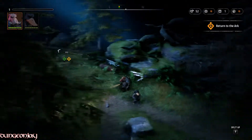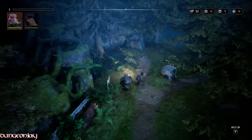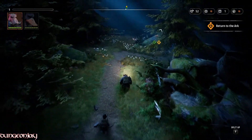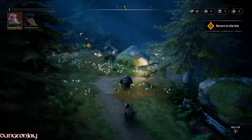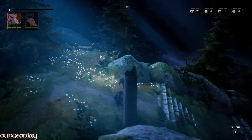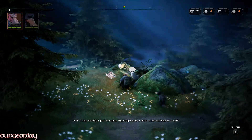Hey guys, DungeyJay here. Today we're going to be taking a look at Mutant Year Zero: Road to Eden. It's a tactical turn-based RPG set in the post-human Earth. This was published last year on December 4th, 2018 and designed by Bearded Ladies. This is the PC version review, which you can pick up for around $35 off of Steam.